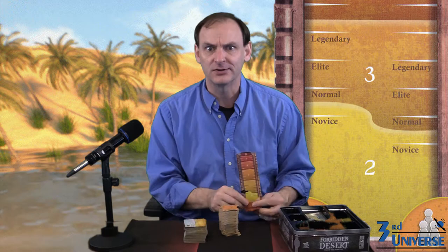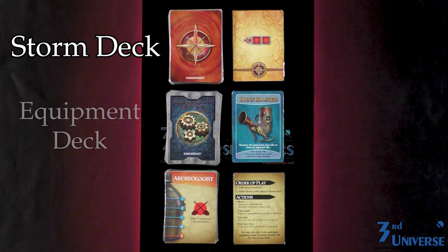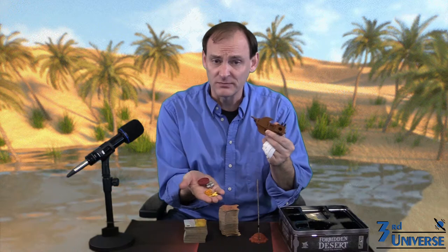There are three different decks of cards: the storm deck, the equipment deck, and the adventurer cards. Separate these three decks and shuffle them up. Finally, make sure the ancient flying machine and its four components are within reach, and you're good to go.